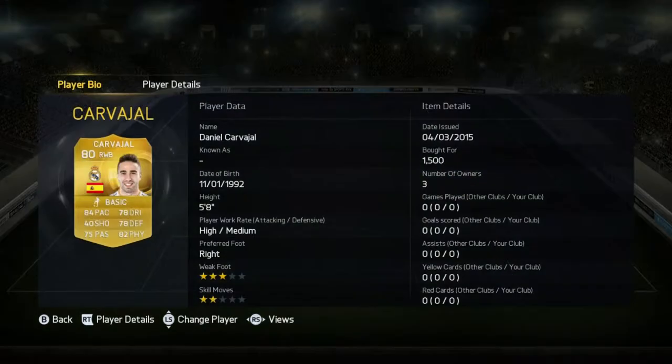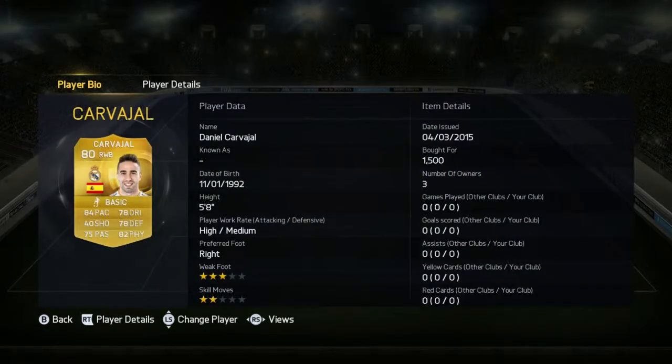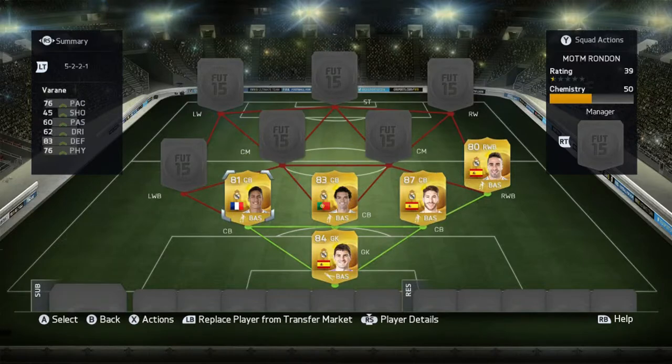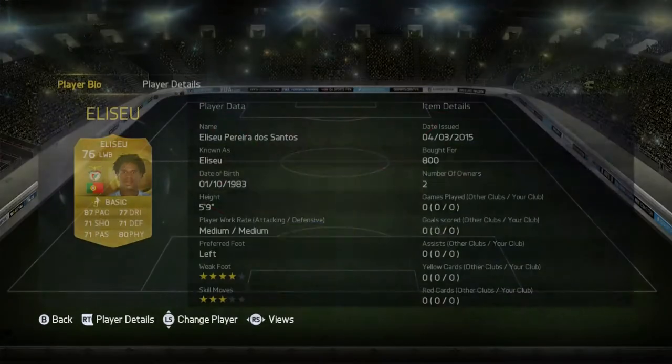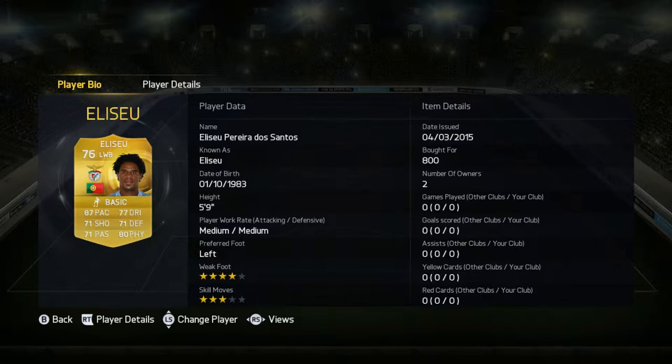Carvajal now - right wing back, everything you want in a wing back really. People saying he's going to be Madrid's undisputed right back for the next five years, I could see how they say that. And Naani on left wing back - what a name.